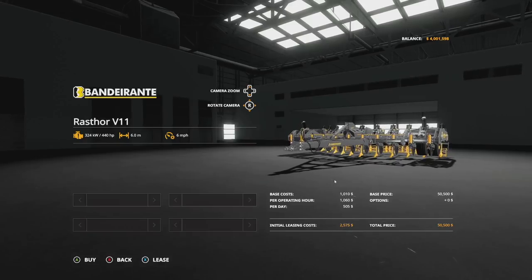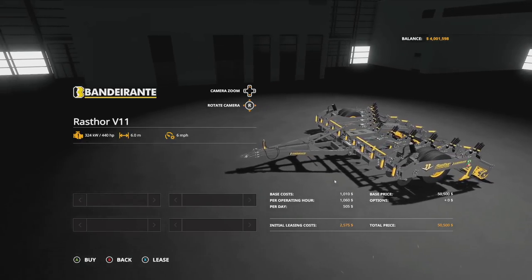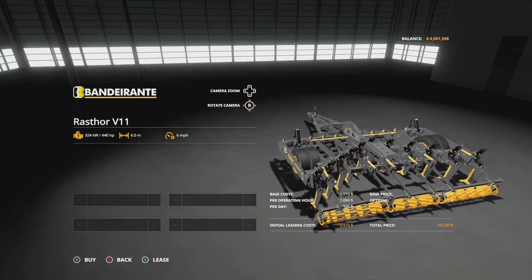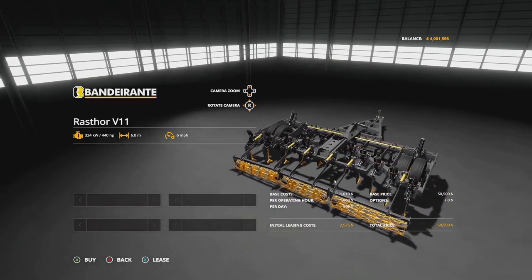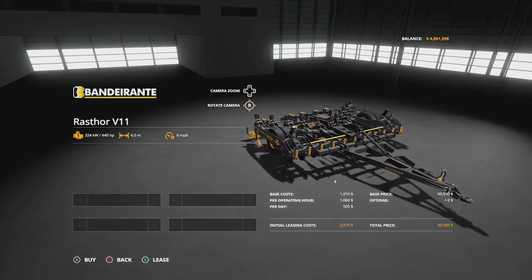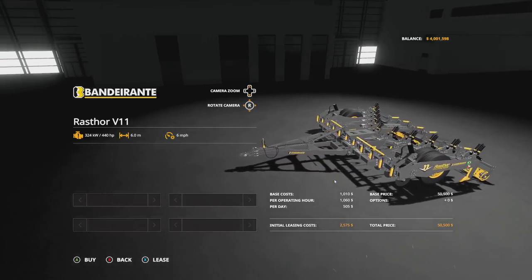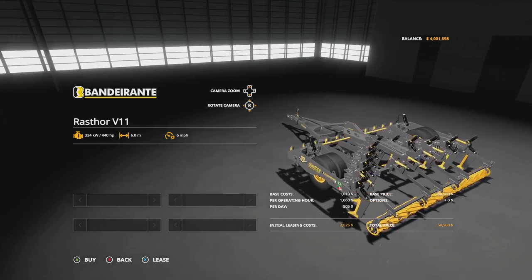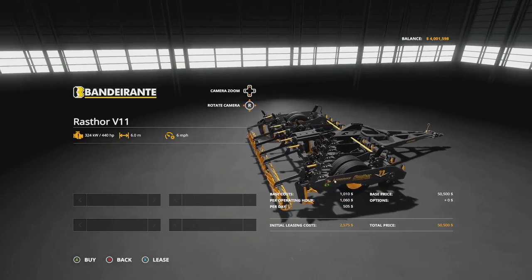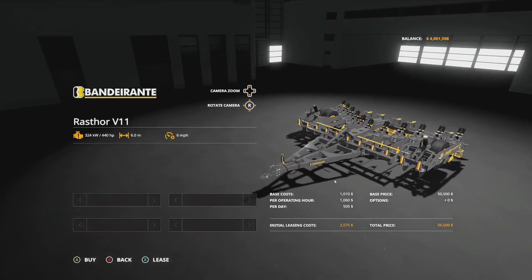This can be found in Tools and in Plows. The Raster V11 is going to cost you $50,050. It has a 440 horsepower requirement — you're definitely going to want 440 horsepower — with a 6-meter working width at 6 miles an hour. For those of you on consoles, this is going to take 10 slots. They also recommend a New Holland T9 series or higher. We've gone with a Big Bud Mini today — I think that's the 450, so it's got 500 horsepower, which should be plenty. There is no customization at all, but I don't think you need any. It's just beautiful.